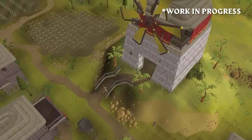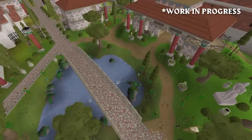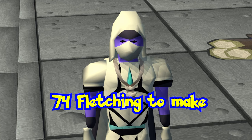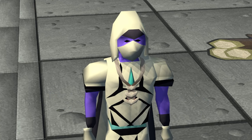To upgrade the Hunter Crossbow, you will need Sunlight Antelope Horns and the Hunter Crossbow. You will need a Range level of 66 and 50 Hunter, and level 74 Fletching to craft. You can also make the ammo from Sunlight and Moonlight Antelope Horns.